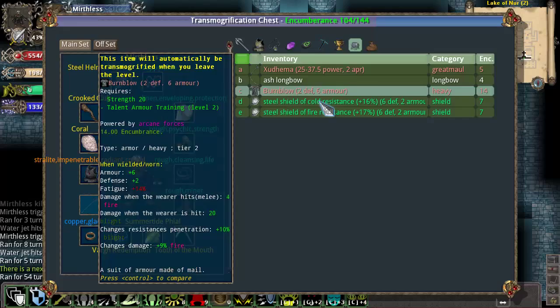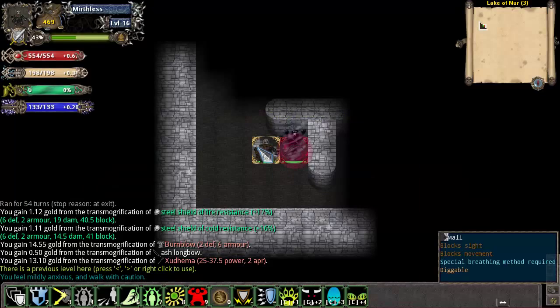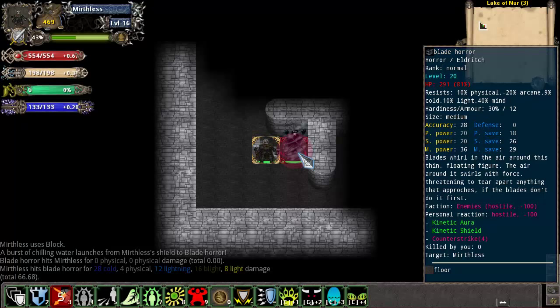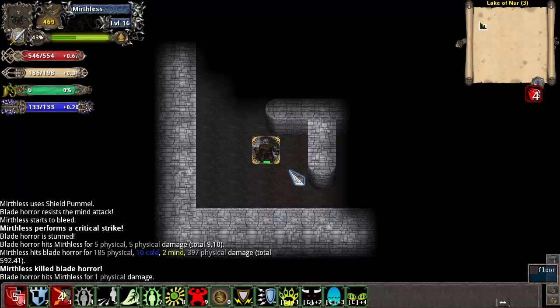This is also a pretty good rare, though we're not going to use it because our current chest piece is amazing. This next floor doesn't require water breathing because it's sealed off in its own air bubble. And right after I get off the steps, there's a blade horror waiting for me. Most of the enemies in Lake of Noor's third floor are horror-type enemies — eldritch horrors, kind of Lovecraftian, and they tend to be really hard to kill or have really damaging abilities. Blade horrors are really bad if you're not a physical resistance class like a bulwark, because they can do a lot of damage very quickly. But almost all of the damage they do is physical, so it's going to be pretty easy to deal with for my character. They also tend to have very low HP, and that's true of most horrors.